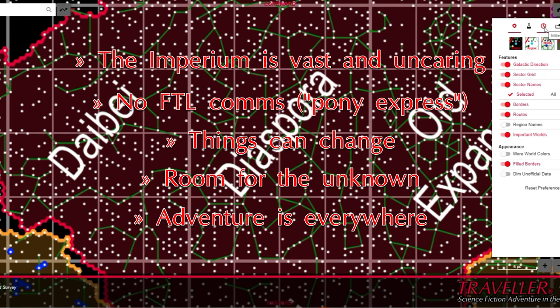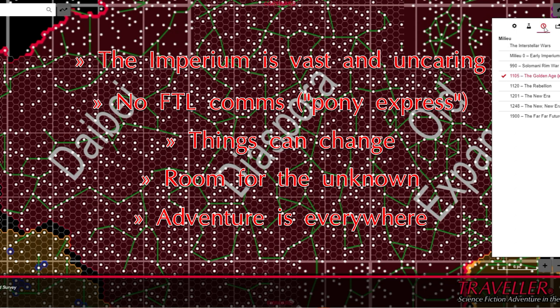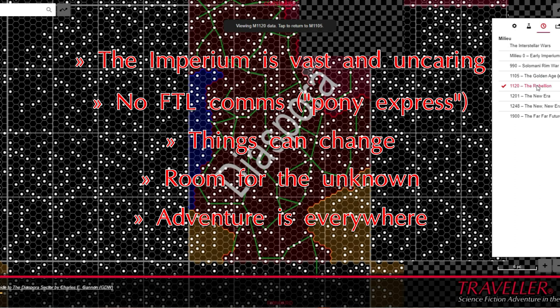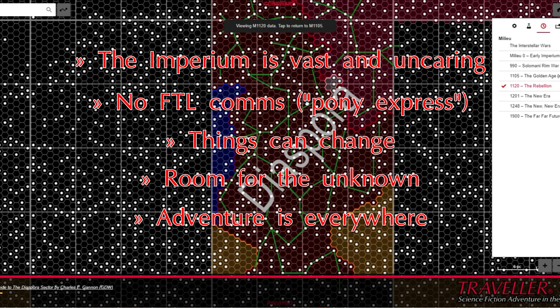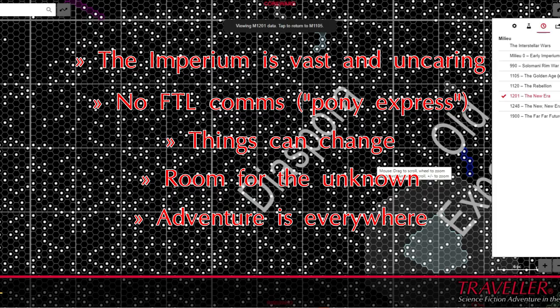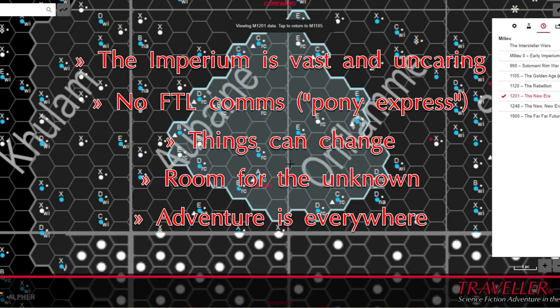Potential for adventure is everywhere, of many different stripes. If conflict is desired, this can be found from the fringes of known space to the hearts of the largest polities. If speculative trade is your thing, that's always a need. Many varied missions requiring imagination and skill variety? Check the classifieds and the patrons at any starport. We've covered exploration, but this can delve even deeper into archaeology — Indiana Jones in space!